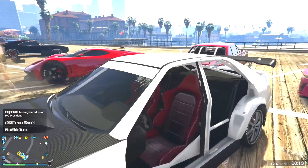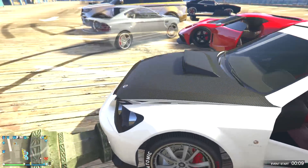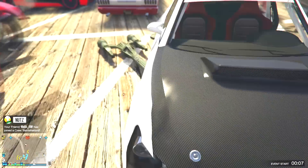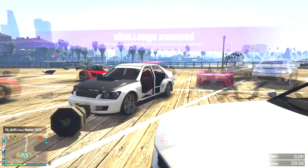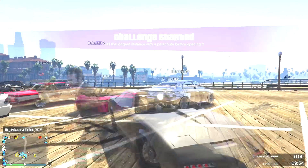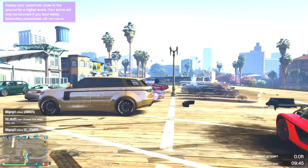Here we have the Salton RS, or just the regular Salton, with the black and white color scheme. We got the white rims, the carbon hood, blacked out windows. That might actually be it for this little impromptu car show. I'll probably add another one to the end of this, so this will be a two-parter. Let me know in the comments which one was your favorite.